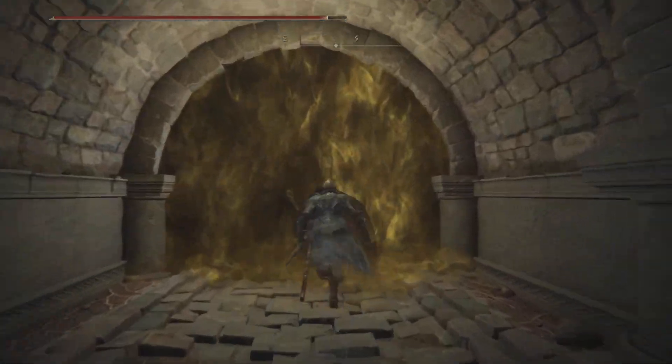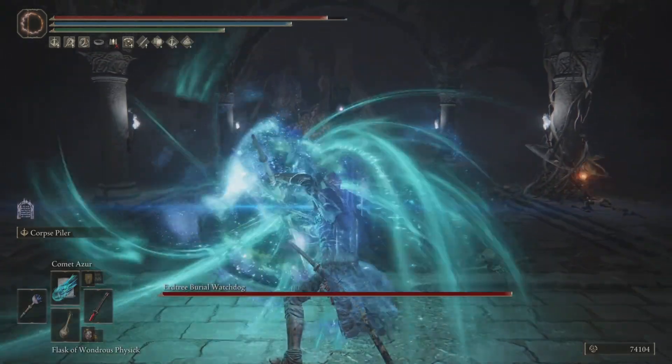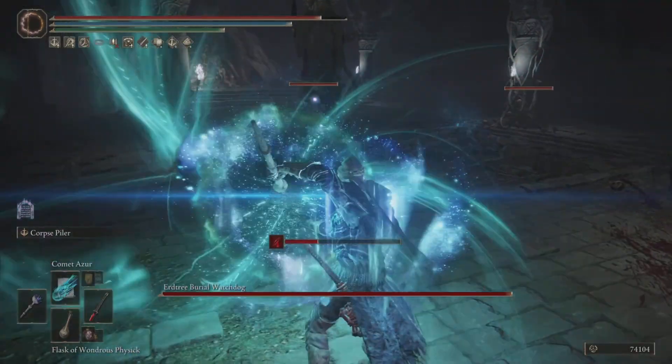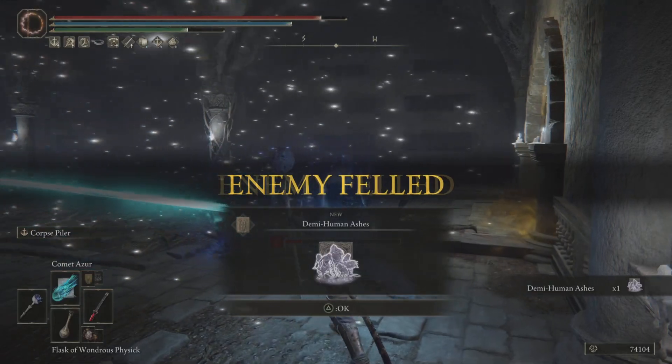Now there are all four imps around this boss, so make sure you watch out for that. I'm going to hit up with my Comet Azur — at least that's what I intended to do. Then the imps jumped out at me. I rolled and then hit them all, so I got it off. Thank goodness for that. And it looked pretty cool too, burying everybody in one shot. But yeah, good luck with that boss fight.